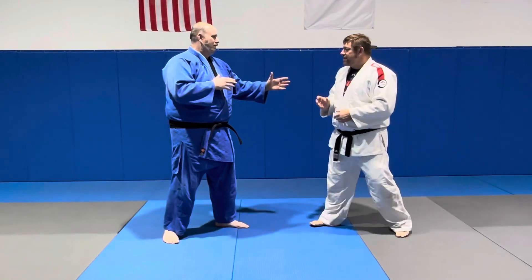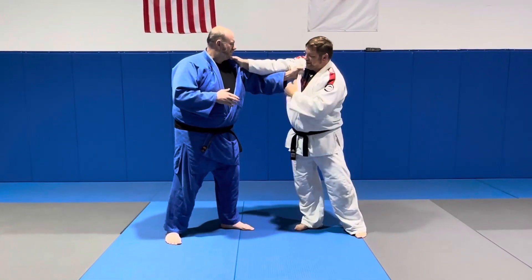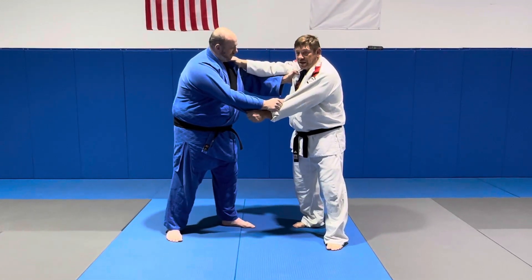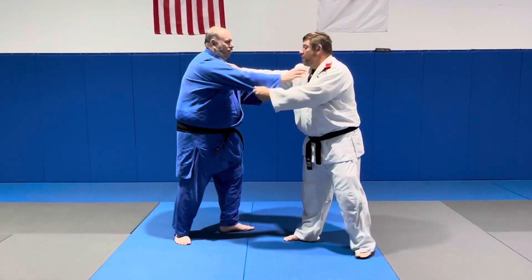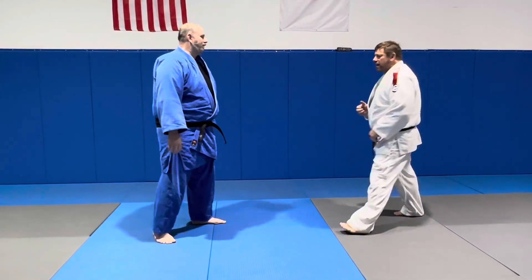But when you get two opposites, he tries to get his grip. So I want to be like this, and it's kind of hard. Someone's going to be dominant here. We can both be like this — right-handed players can both throw. But when you get left and right, something weird happens. This is like boxing — I'm right-handed, he's a lefty.